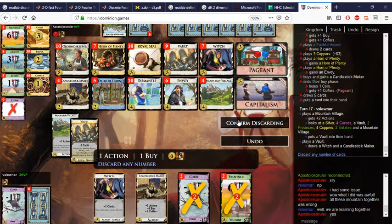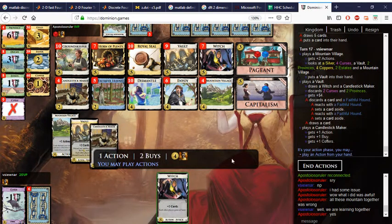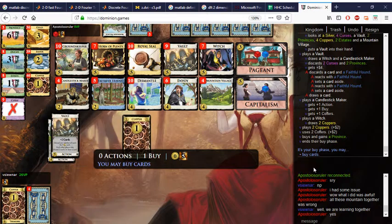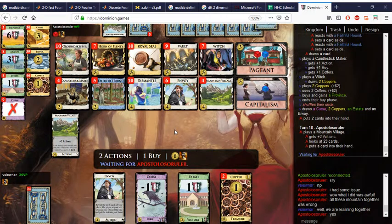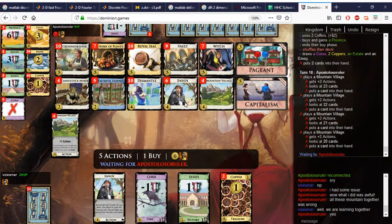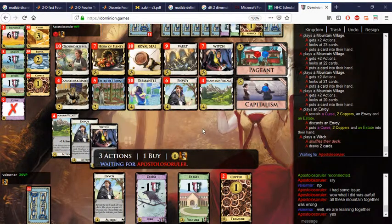Mountain Village fishes — I could fish the other Mountain Village out, but there's no real point since I have no more actions to play. Vault. I probably won't play the Envoy even if I see it — it'll just make all the cards miss. He gets to cycle one for free. We barely have to spend any of our Coffers, still at five. Let's see what we can get with the Envoy — hopefully not the Vault.